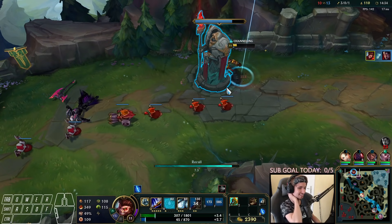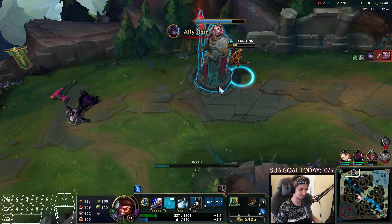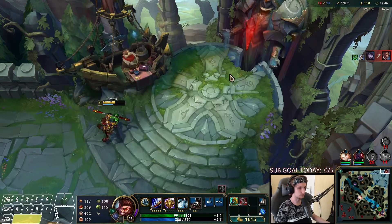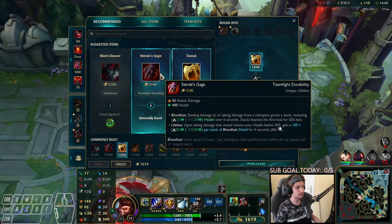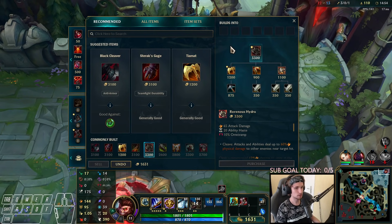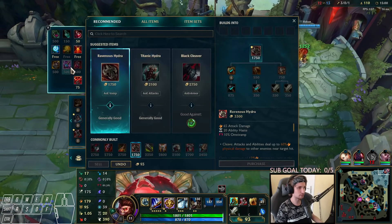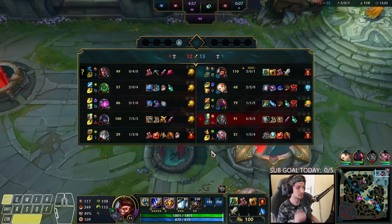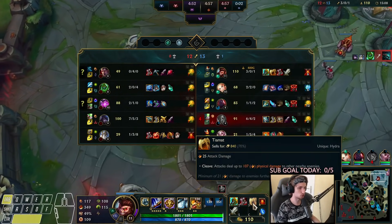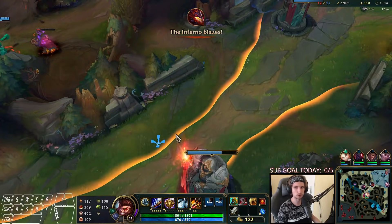Because I killed him there, I got the Triumph proc so I healed myself up and was able to survive. Now for my next item — one thing I love about Wukong is going Trinity Force into Hydra, which allows for insane wave clear and a lot of damage. If you're snowballing hard on Wukong, I'd always suggest going Divine Sunderer then Hydra. If you're not snowballing as much, I wouldn't suggest Hydra — go for Sterak's Gage instead.